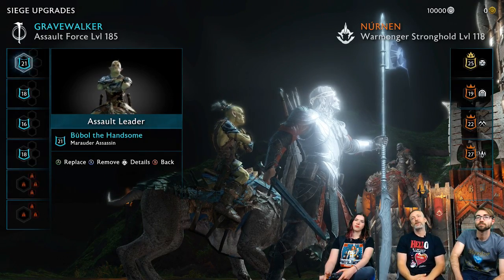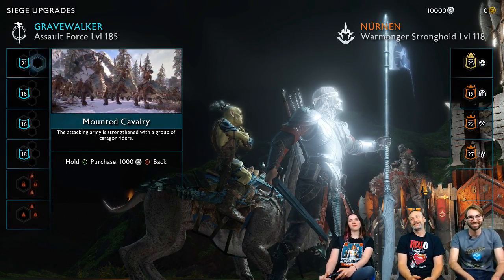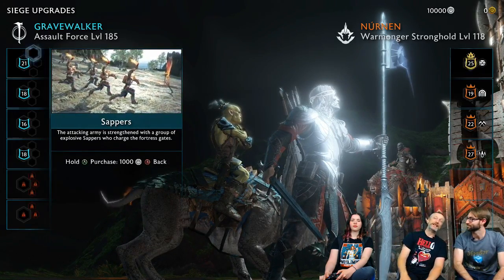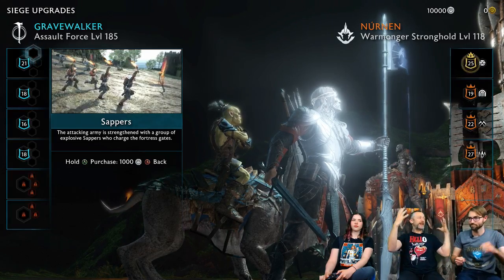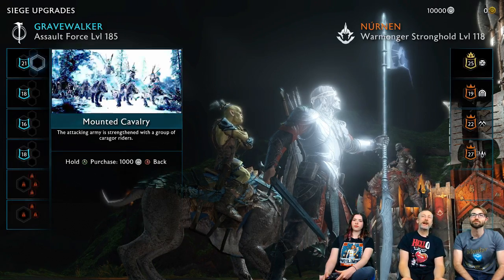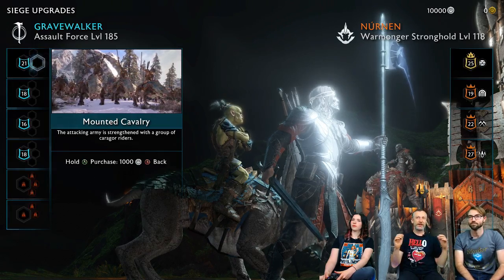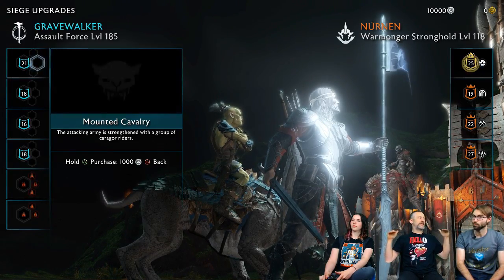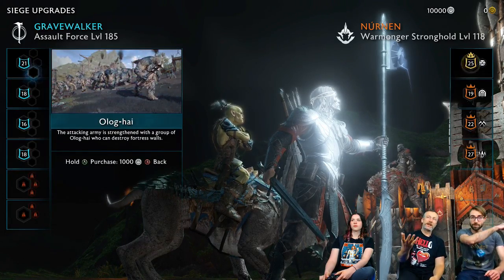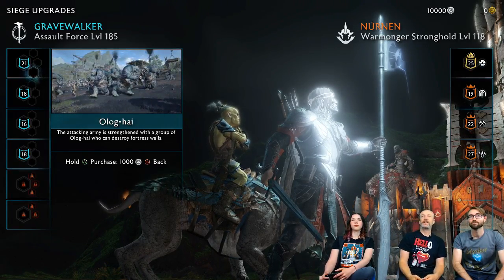Mounted cavalry — the thing with Karagors as cavalry versus horses is they can climb. So this cavalry is actually like living siege ladders — they can go up and over the walls. And then finally, Olog Hai, who've got these massive clubs. These are our version of battering rams, as well as being really powerful in combat. They've got stone walls, so Karagor cavalry would get us over the walls and maybe take out some of the archers lining them.